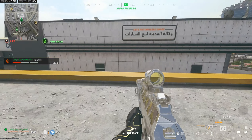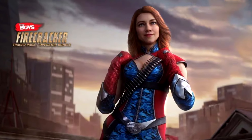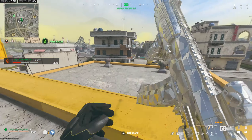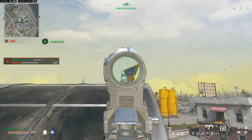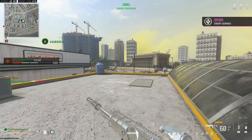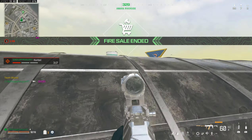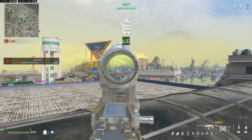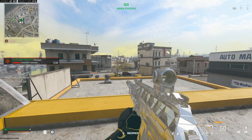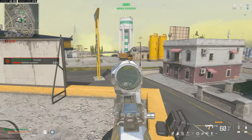During Season 1 Reloaded we are finally getting The Boys event back, with its own limited-time modes. We'll see the return of Homelander, Blackmore, and Starlight with the exact same bundles from Modern Warfare 2. We're also getting two new operators: A-Train and Firecracker. Images of what they'll look like have been released and they look pretty insane. They'll both have their own bundles with weapons included.